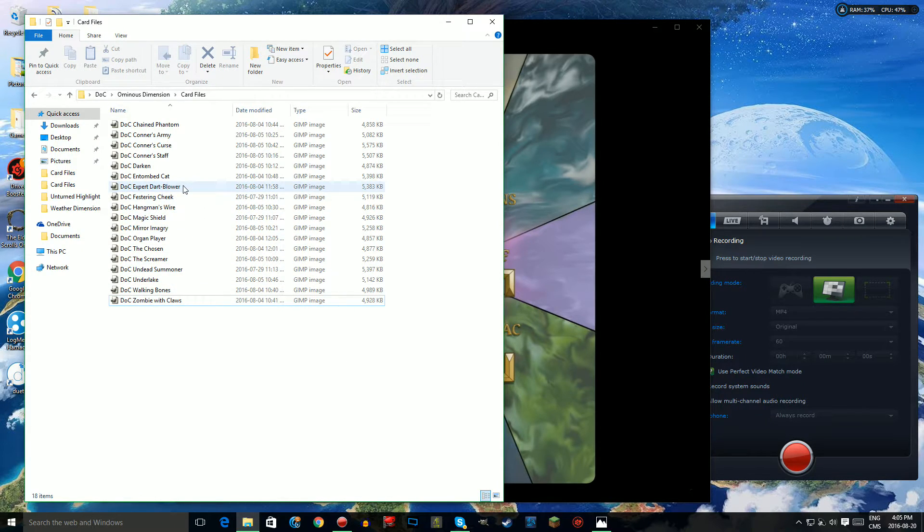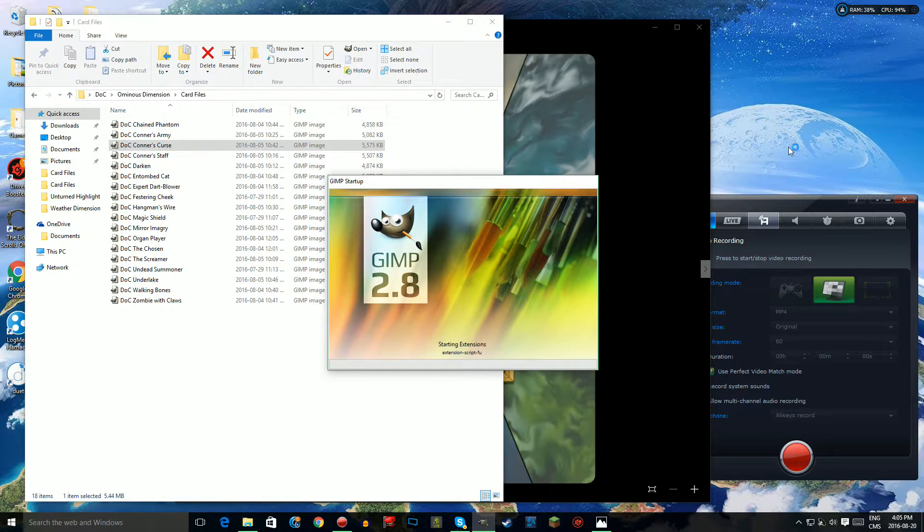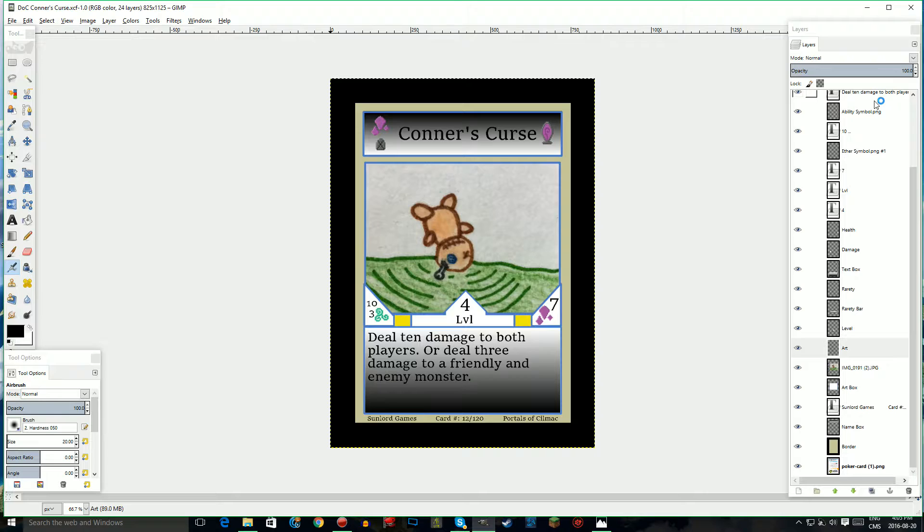Next, I wanted to show a spell card. I don't think I changed any of the spells very much, so I'm just going to show you Connor's Curse because it was one of my favorites. Connor's Curse is a level 4, 7 Aether spell where you can kind of choose two abilities: you can either deal 10 damage to both players, or deal 3 damage to a friendly and enemy monster to help clear the board, killing off your own creature. This could also be used to activate a Revenge ability — deal 3 damage to an enemy creature, kill one of your creatures, and activate Revenge.